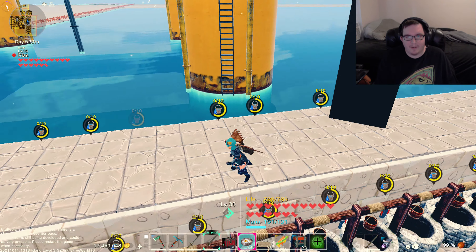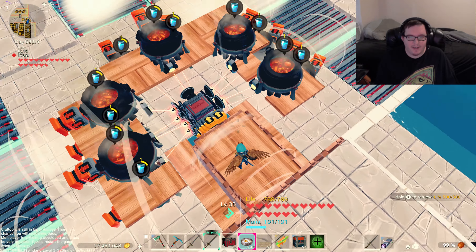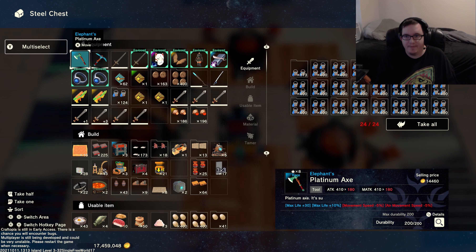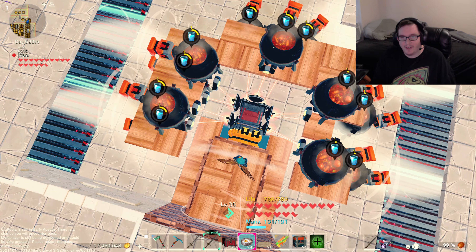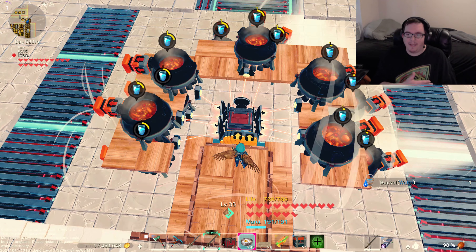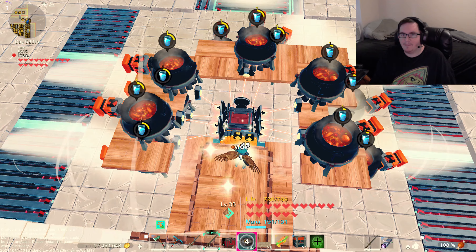I've got a little monolith to keep everything operating and going smooth. It comes down to here and dumps right into this little container where I keep a chest full of good stuff. As you can see there's a bunch of water in there, and a little thing to keep the water from semi flying out. There's also another little monolith right here to keep things going.